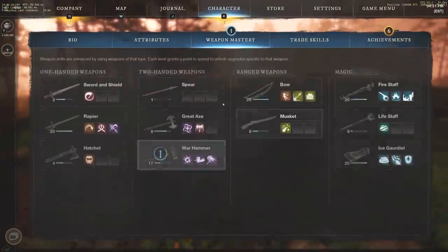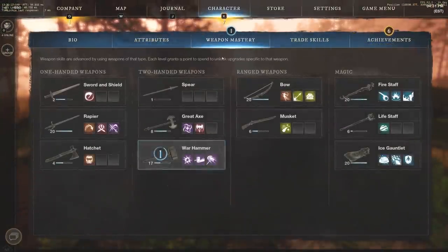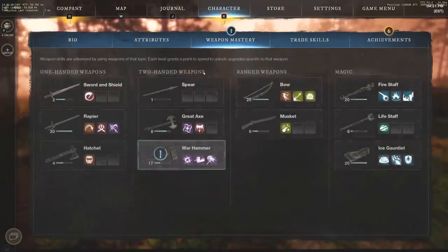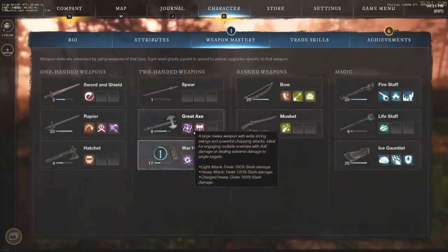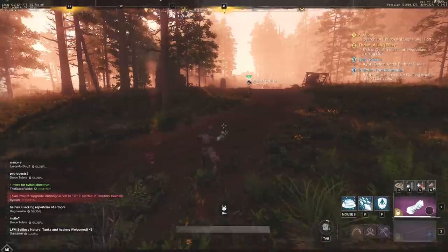I want to show you guys the Fire Staff I pair with the Ice Gauntlet and the Rapier — you can pause the video to see those builds. You can also run something like the Great Axe, which provides insane CC because of Gravity Well. I don't have that quite leveled up yet — only level 8. We're going to try to get everything to level 20 to keep you up to date with all content.